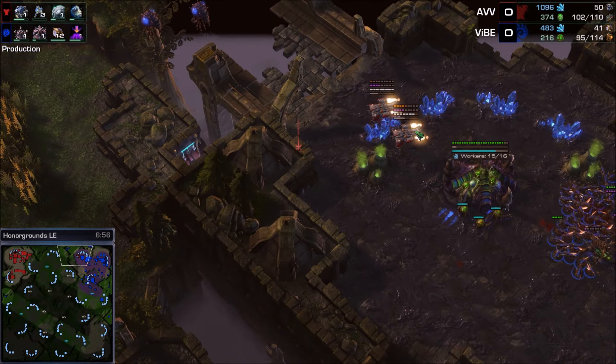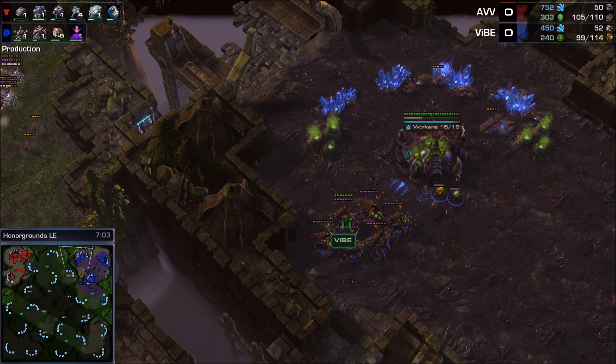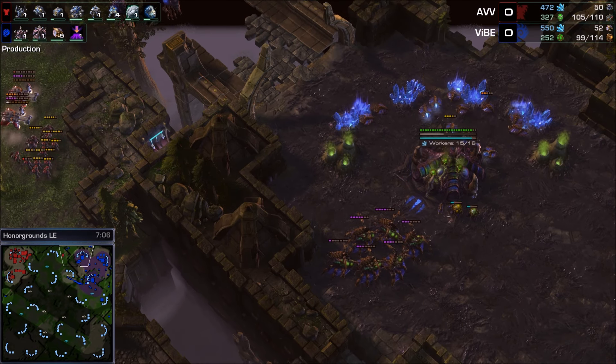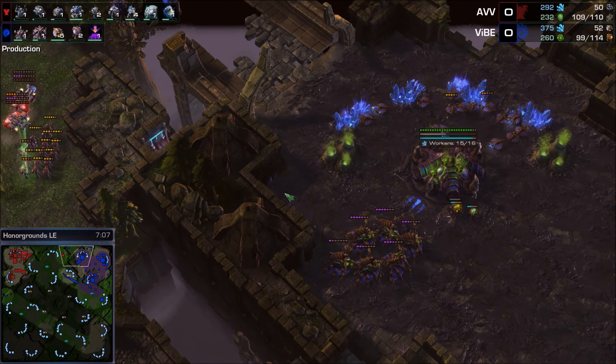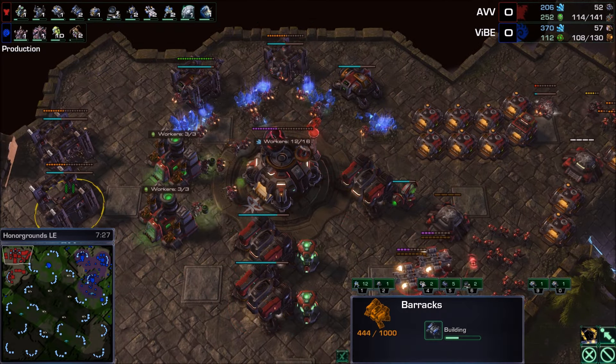All the drones are forced to evacuate, a queen dies, another queen running for her life — that's the cue to pick up and get out. That was interesting: it was delayed but more effective because of it. Earlier there were about six queens waiting at the natural for a five-minute drop that never came; they moved off, making the later drop way more effective. Trying to drop outside doesn't work — AVV gets surrounded by zerglings. Fourth base on the way from Vibe, and 10 banelings in production for a baneling bust attempt.